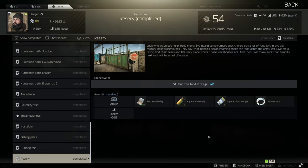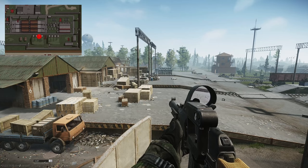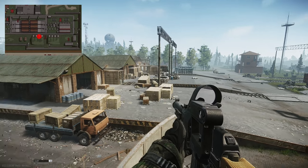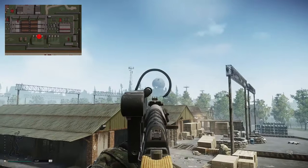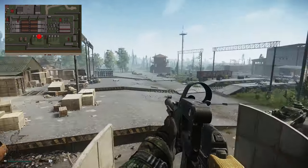Hey guys, welcome to a Jaeger task guide for Reserve. For this one you need to find the food storage. The food storage is on Reserve, and once you're there you need to go to the bunker area, which is on the north side of the map — the opposite side to where the dome is.